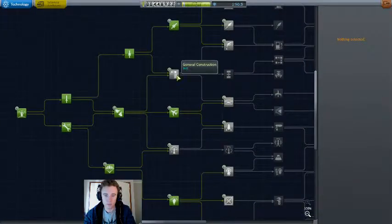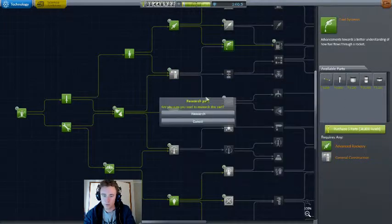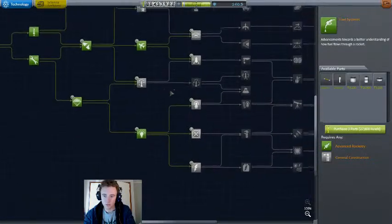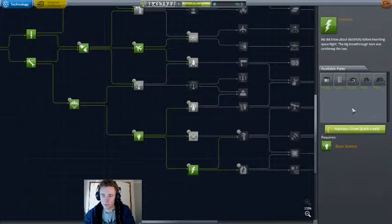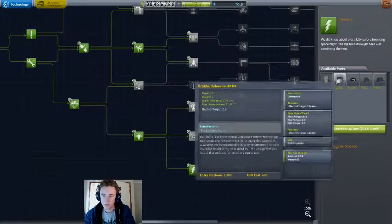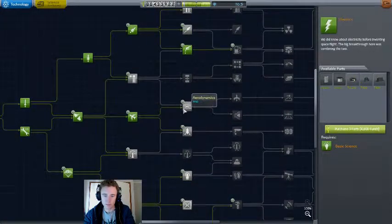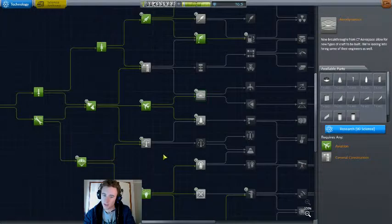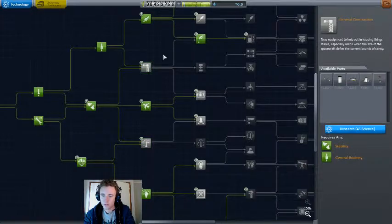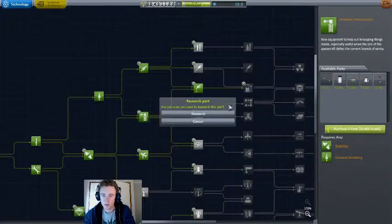We also need more fuel tanks and lines to make things easier to build, and solar panels wouldn't go astray either. We'll get a probe core because we might well get some satellite contracts after this. Anything else we can get? We could get struts — I think we'll get struts — and launch clamps.